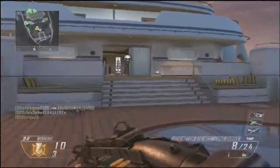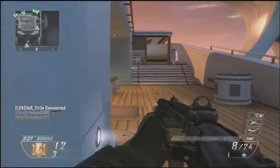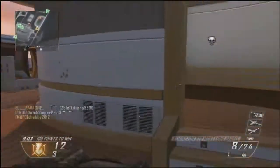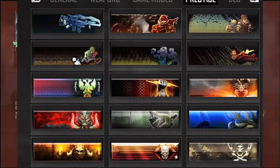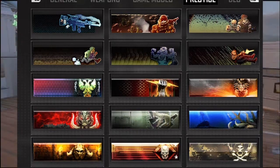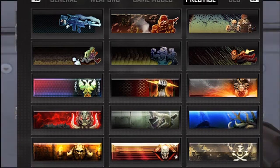First, they added prestige level calling cards for each prestige level. These are the new calling cards that they've added for each prestige level — this is something that should have been added since the beginning of the game. It's on the screen and you guys can click on the image to see it bigger. There are obviously fifteen new calling cards, and sadly none of them are animated, even though we wish there were.